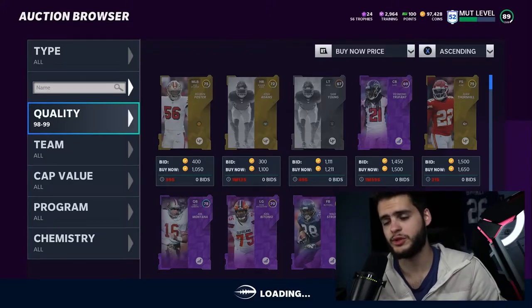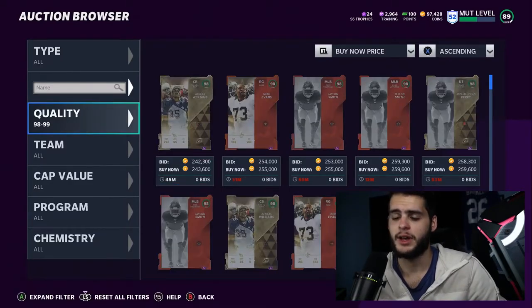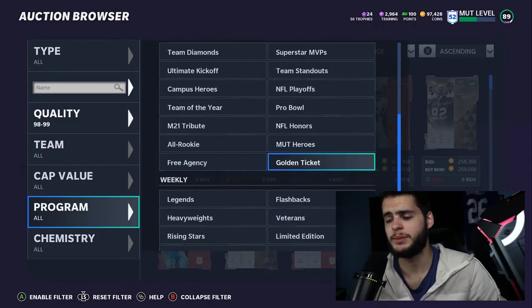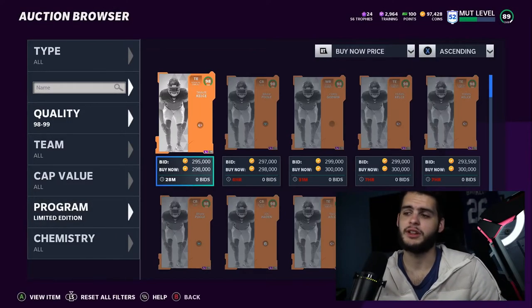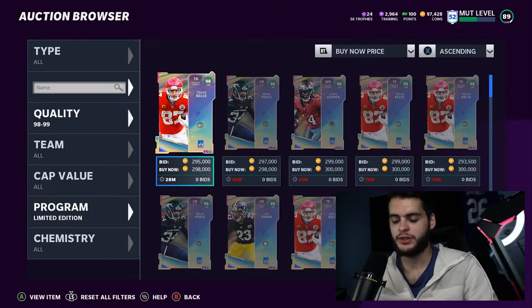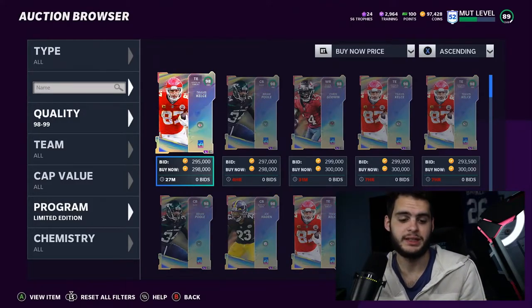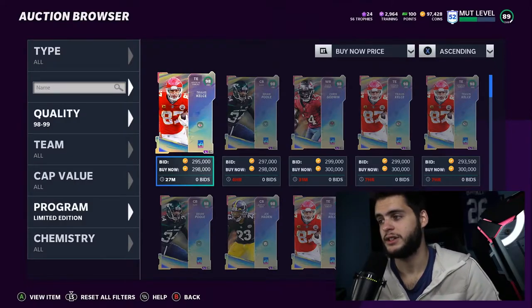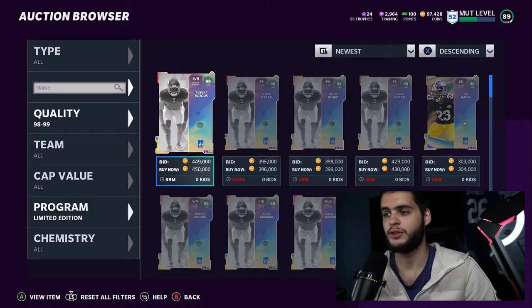We have some new 98s in the game. Big news — next week is our final limited time drop. The weekly Thursday limited time drops will be completely finished as of next week. Wild Card Wednesday is also about done, so it's kind of the end of weekly content.